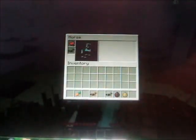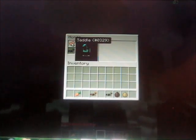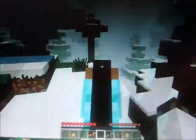While you're on the horse, if you click E, you open the horse inventory so you can take the saddle off. You can't control him if he doesn't have the saddle on, but when you put the saddle on, you're in full control of him. You can get off the horse as well.